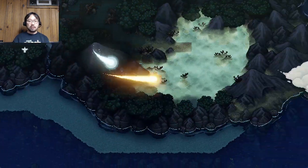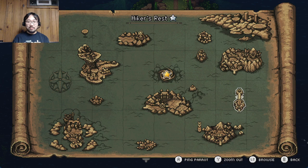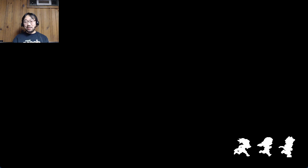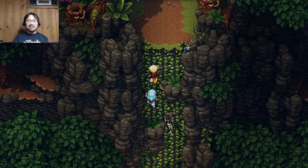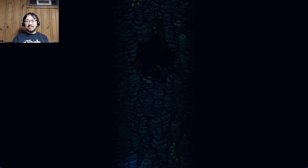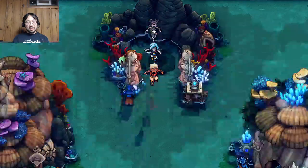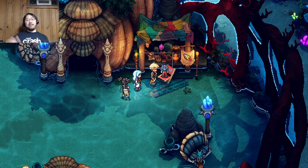Next we're gonna be dropping off rainbow conches. Where do you go with his coffin key? That's a great question. We're gonna do this first - Lol to his coffin, which I was just right next to! Oh my god. Clearly my priorities are: do this, then coffin key and quiz game. But I know I have all 60 now so there's no stopping me. Any business for me to take? Turn them in - 60! Congratulations, I have something for you.